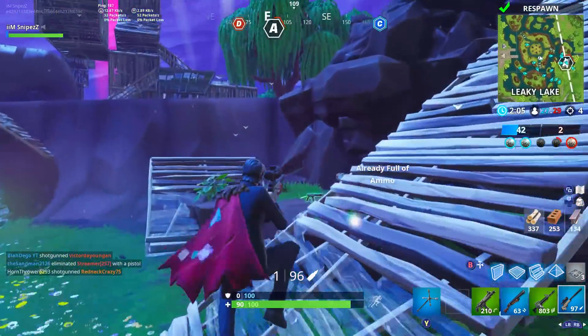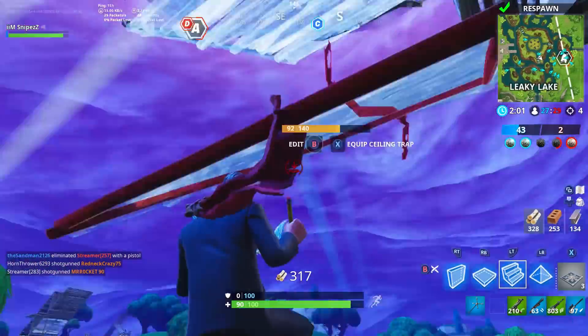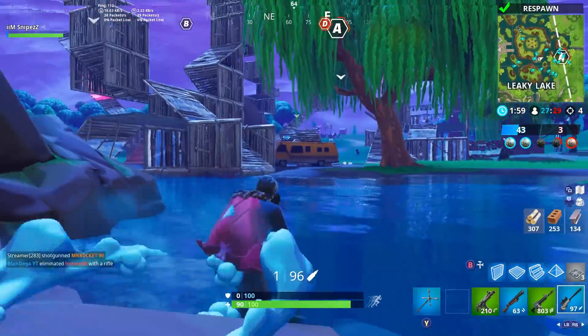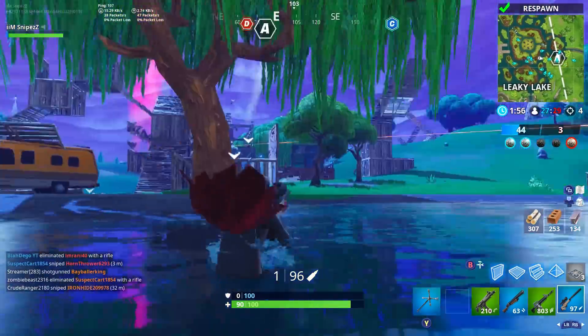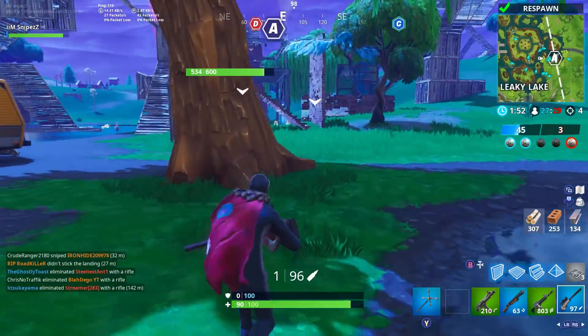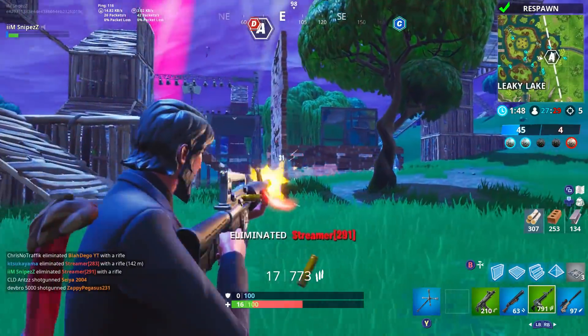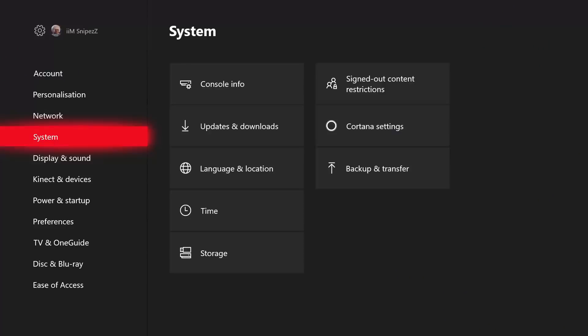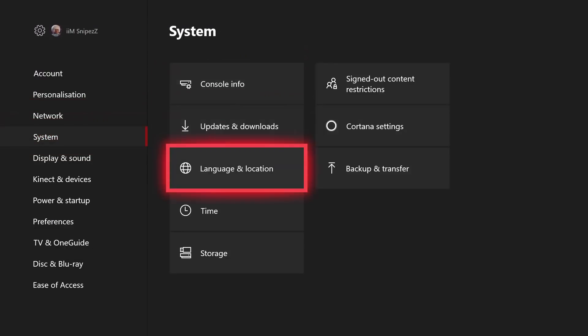What you guys need to do is actually make it so that your console or PC is set to Korean. You guys can literally do this in your settings if you're on PC — just go to settings, go to language, and change it to Korean. It's really as simple as that. I will have a symbol on screen because it doesn't actually say Korean; it's written in Korean, so you guys will know exactly what I mean when I show it on screen.